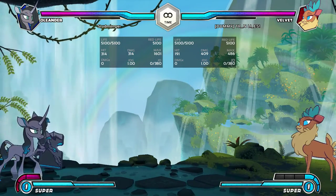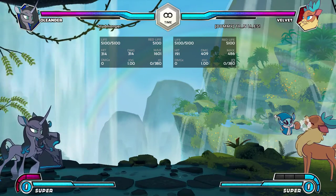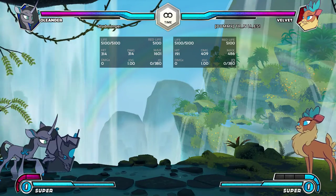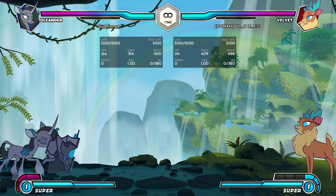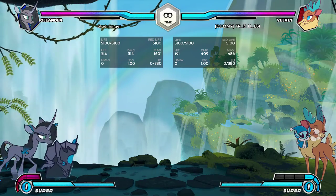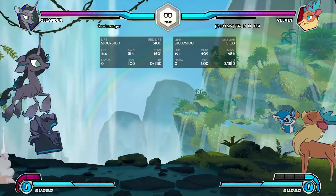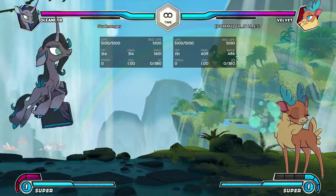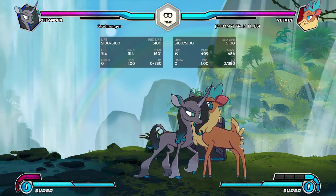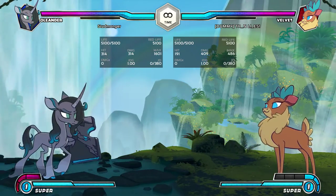Oleander has the ability to actually still play a ranged game. She wants to get in, of course, but you have the ability to win from this range, which a lot of characters just don't. That's a really powerful tool for Oleander. In addition, you've got double jump, and we already sort of talked about that, but double jump is really good. You can mess up her ice explosions — she might think you're landing on it, and you jump over it, and then you can run right in.